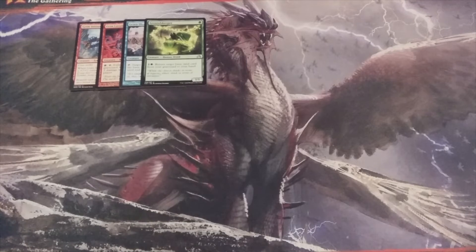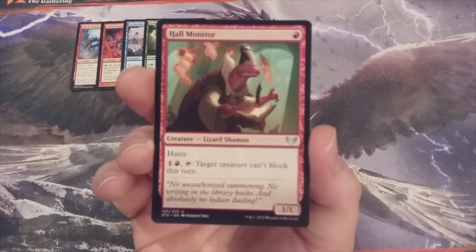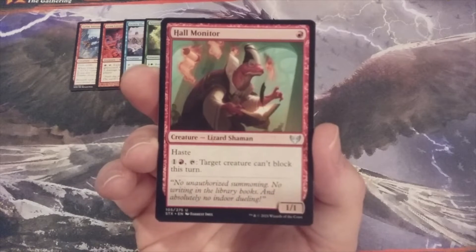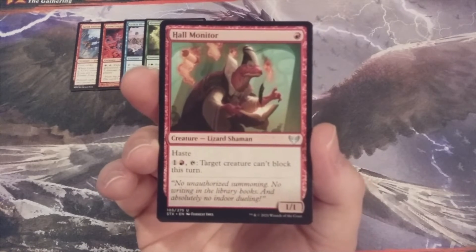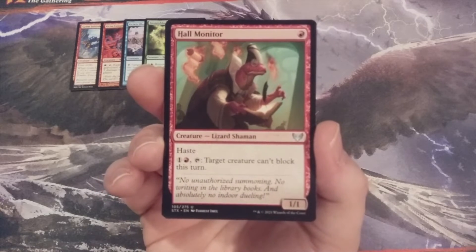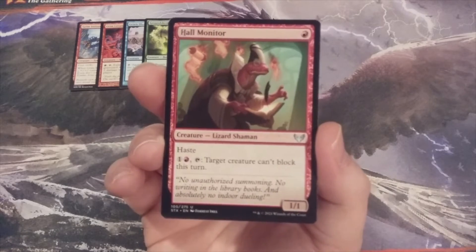Back to Mono Red. As we make the one-quarter mark, we have Hall Monitor — a 1-1 with haste. Pay 1 and a red, tap it, and target creature can't block this turn. Hall Monitor is all about the offensive. If this is the first creature summoned to the Momir Vig battlefield, then you better believe it's going to deal first blood in that game. And later on, this acts as a combat shenaniganer.